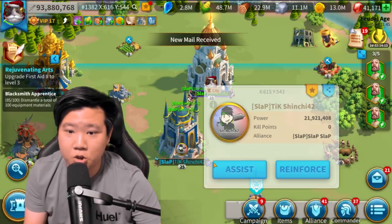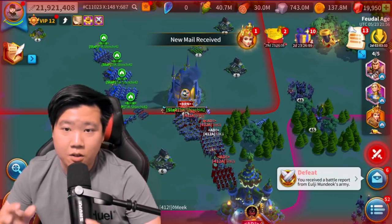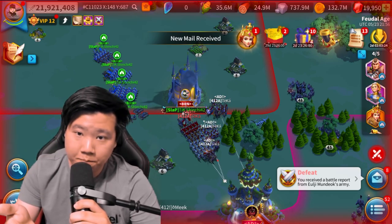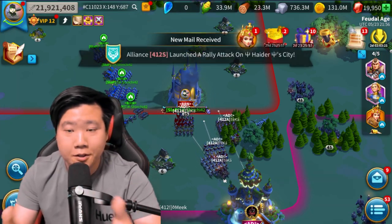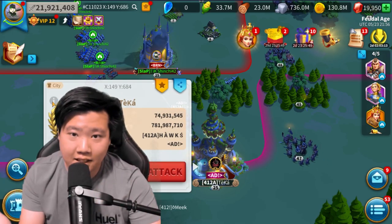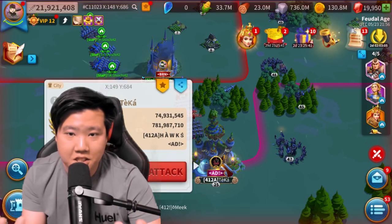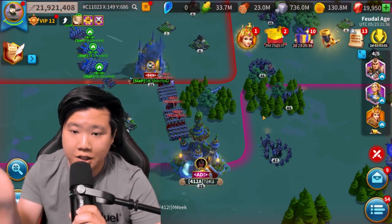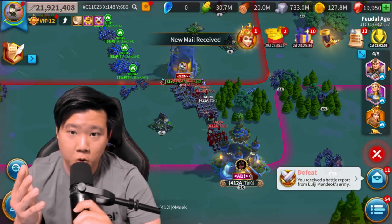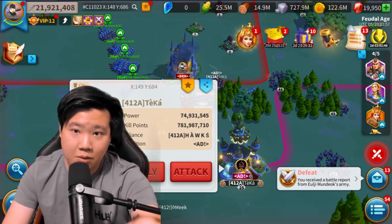I'm continuously trying to transfer everything, and now I'm switching into my alt account. What I did was: after transferring all the resources to the alt account, I went into Lost Kingdom and made contact with the player who is going to transfer the resources back to me. We were getting invited by Teka Gaming and other players from kingdom 1412. I messaged Teka Gaming — so if you have a friend in the kingdom you're going to, you can do the same.